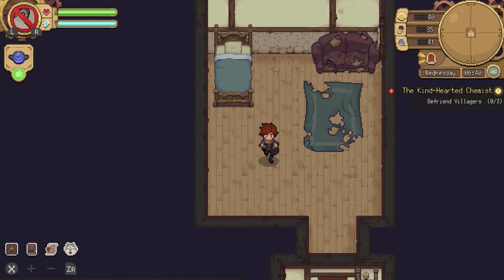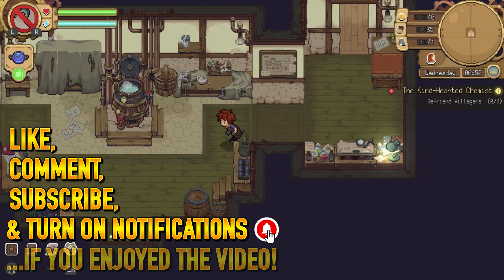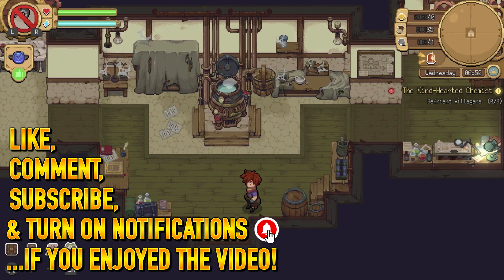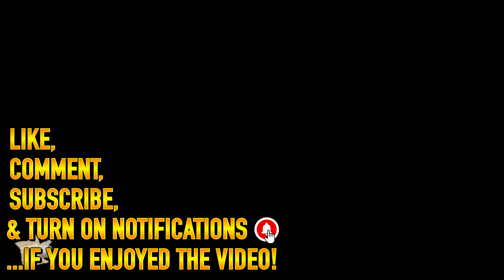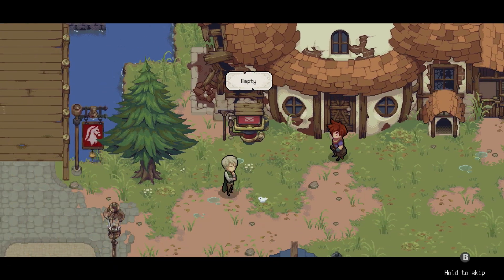Hey everybody and welcome back to another episode of Potion Permit. In the last episode we ended up getting three different quests. Two of them have to do specifically with Mire. And actually we're getting a cutscene first, so let's see what happens here.